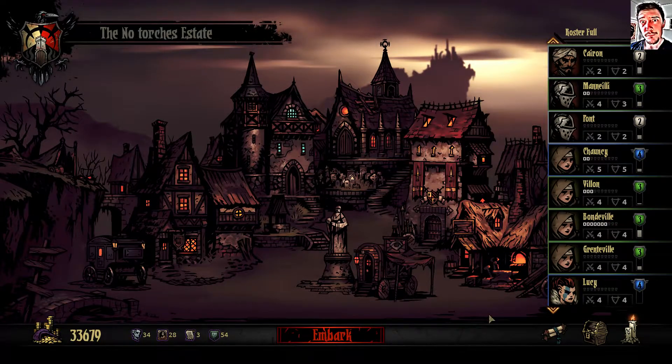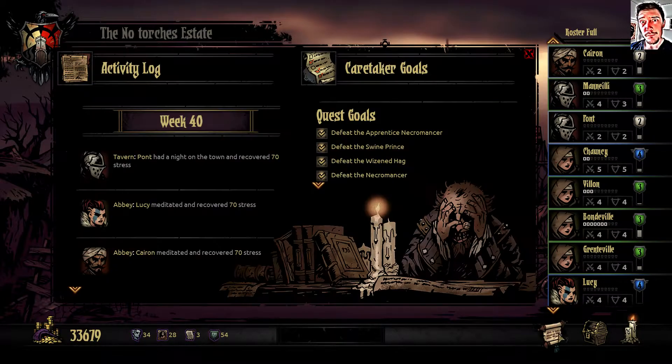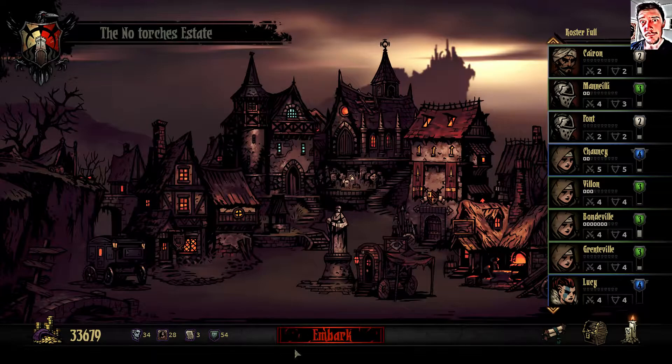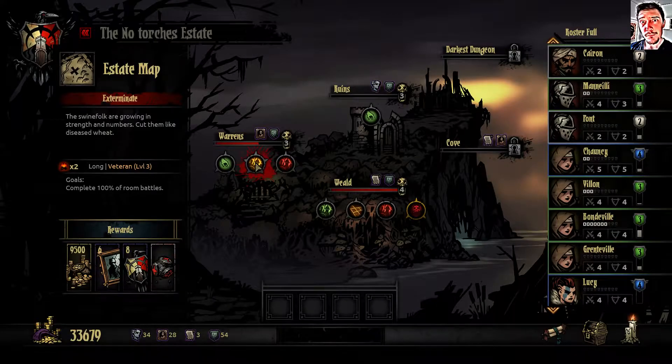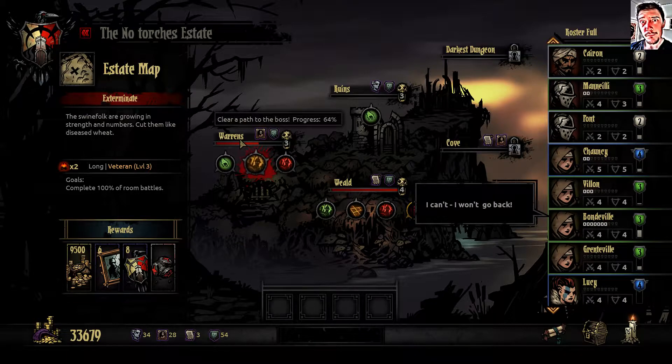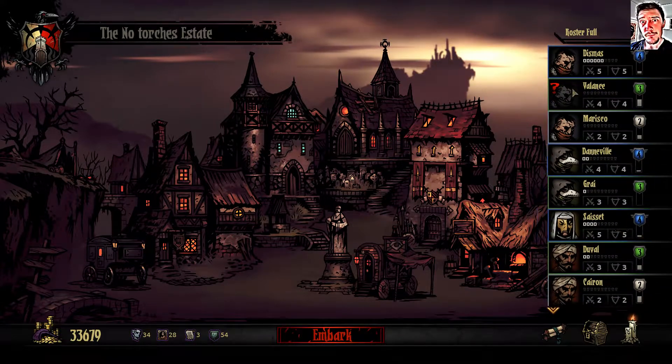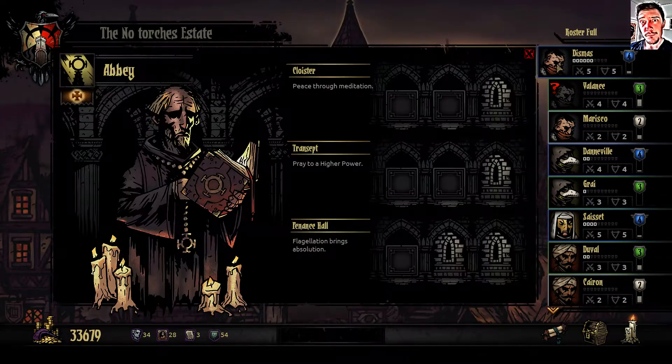Hi and welcome back to my no-torches run on Darkest Dungeon. Last time we did a medium run in the Warrens. Today we are going to try to do a long one - a long level 3 dungeon - in order to get the max HP item, but also clear the path to the boss in the Warrens, and that's the Swine God I think. But first we need to do some logistics, for example remove Dismas's stress.